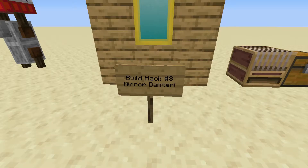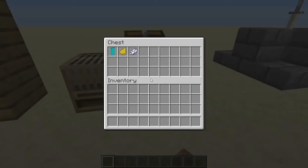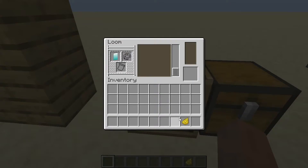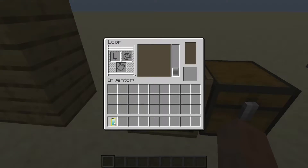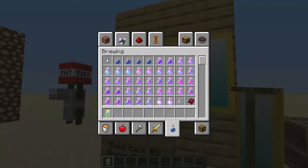We have build hack number 8, which is the Mirror Banner. Now it's not really a working mirror, but it looks like a mirror — and it's actually a banner. Here's how we make it. You're going to want to use a sign banner, white dye, and yellow dye. You could actually probably use brown dye as well. First of all, we're going to place the sign banner and then some white dye, and then we're going to select this to get a white gradient. Then place in some yellow dye and select this frame shape. And then you just made a mirror banner! Awesome, isn't it? You can make this one in survival mode as well, and it's pretty easy.